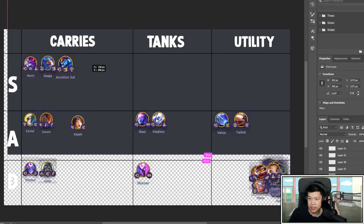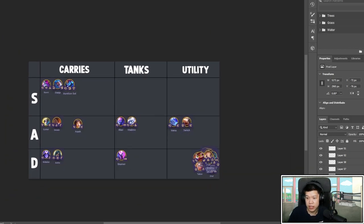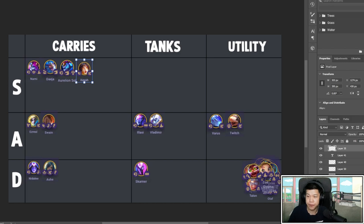Xayah — Zeri — is definitely S tier. She can carry pretty hard. Her ability hits a lot of units, which is the key difference from Swain: Swain only hits one target while Zeri hits multiple and can burst multiple targets. That's what a good carry can do. Give her Guinsoo's to stack up those attacks.